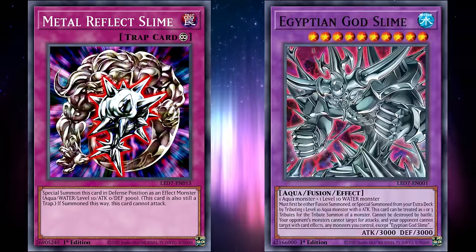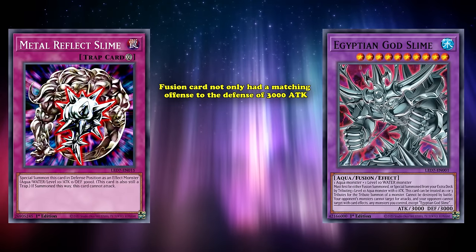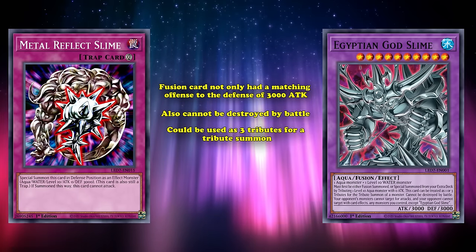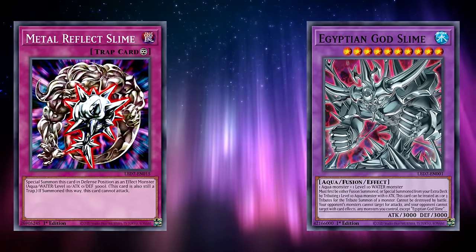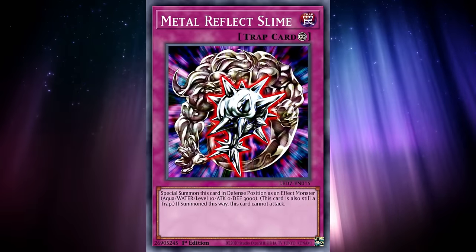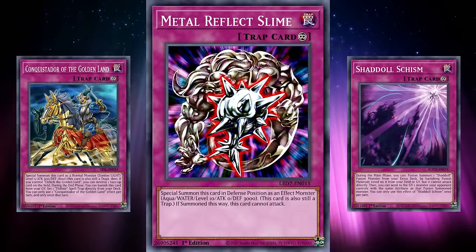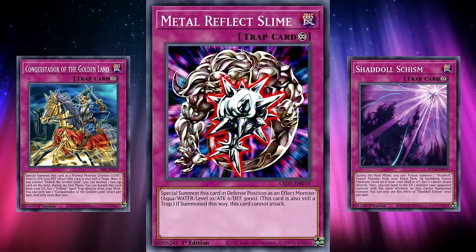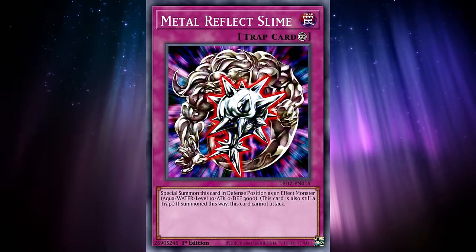Additionally, Metal Reflex Slime is still treated as a trap card, so it can easily be destroyed by spell and trap card removal like a simple MST. Although in later years, the card did receive an upgrade with the extra deck monster Egyptian God Slime. This fusion monster not only has a matching 3000 offense to its defense, but also couldn't be destroyed by battle, could be used as 3 tributes for a tribute summon, and had a taunting effect. Metal Reflex Slime was a great wall to block attacks, though easy to destroy with card effects, and is kind of only here as a legacy spot. There are other better cards that probably could have taken its spot, like any of the Eldlich trap monsters or even Shadoll's Schism, but it's a good excuse to talk about older cards.